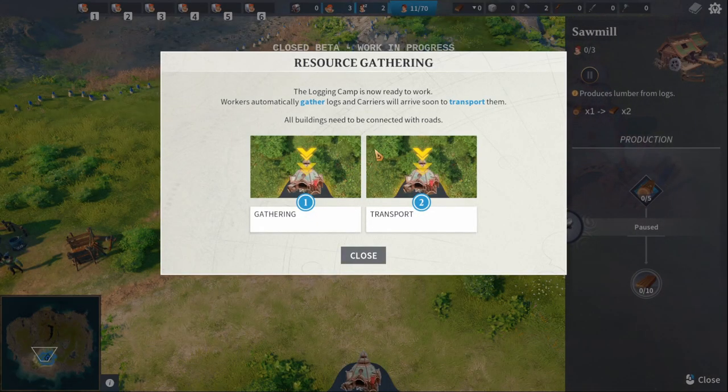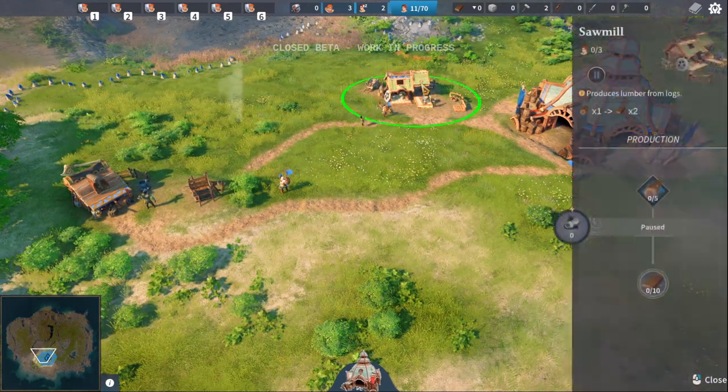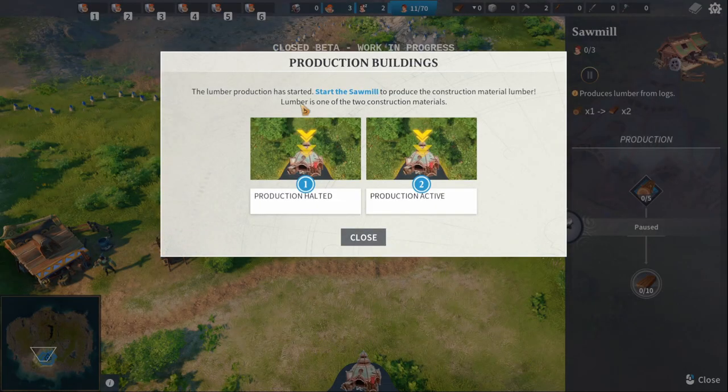Resource gathering: the logging camp is now ready to work. Workers automatically gather logs and carriers will arrive soon to transport them. All buildings need to be connected with roads. Alright, so this is working now. Oh perfect, the lumber production has started. Start the sawmill to produce the construction material lumber - lumber is one of two construction materials.